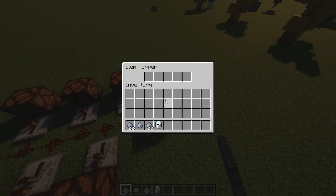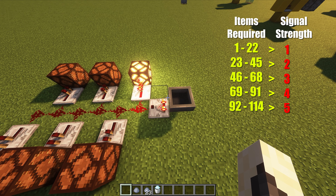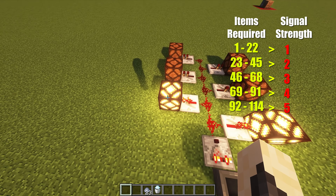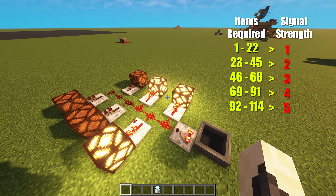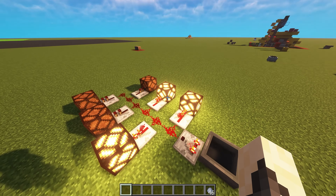In this example the comparator reads a signal from the hopper and sends it to the redstone lamps via redstone dust and repeaters. Repeaters extend the redstone signals but here they are primarily used to redirect the signal into the redstone lamps. If I put 22 stackable items inside the hopper, the first lamp gets lit — the items only produce a signal strength of 1. If I put 23 stackable items inside, the signal strength increases to 2, lighting the second lamp. If I put 46 stackable items inside, the signal strength increases to 3, lighting the third lamp. Non-stackable items produce a stronger signal, but we won't be using those.